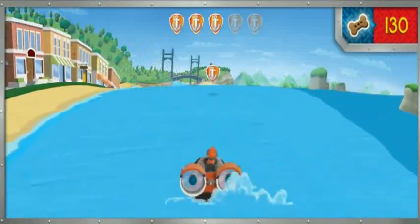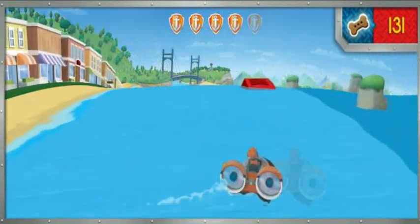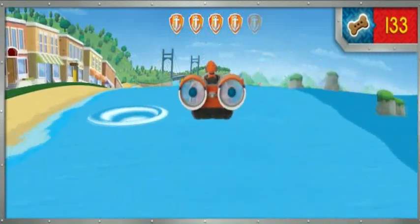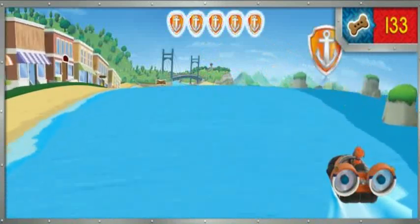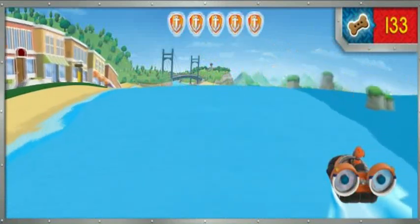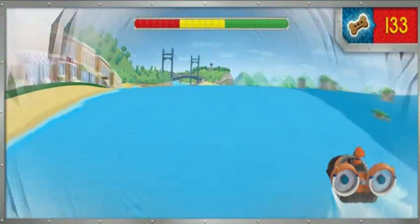There's a badge! Let's get it! Great job! Another badge! We got all the badges! Ready, set, get wet! Press the space bar for a super speed boost! Woo-hoo!